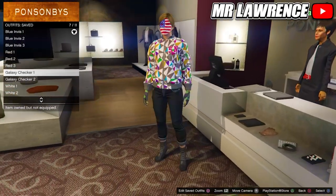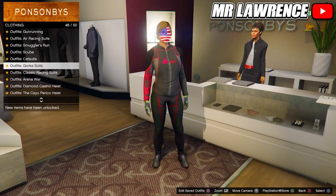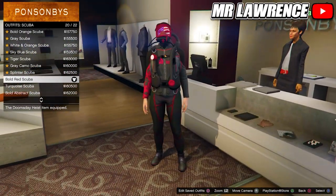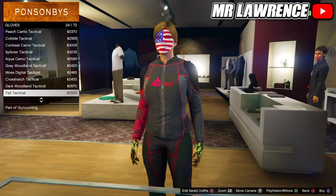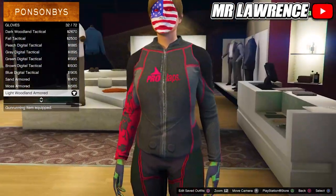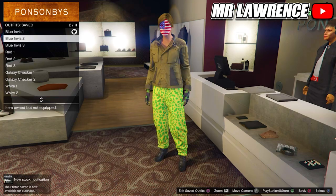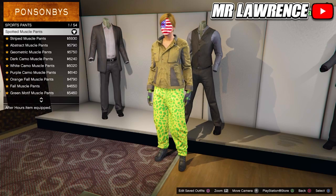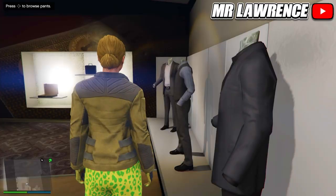I already made all the component outfits and we will start with the blue invisible outfit. First go to the scuba outfit, then equip the bold red scuba. Now go to the accessories, go to gloves and equip the light woodland armored. Now save this outfit in your second outfit slot and name them like I do so you won't get confused. Now head over to the pants section, go to sport pants and purchase the spotted muscle pants.